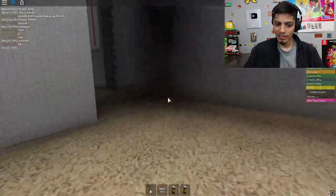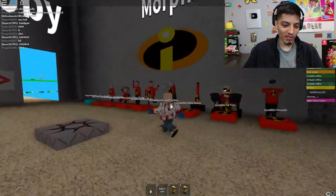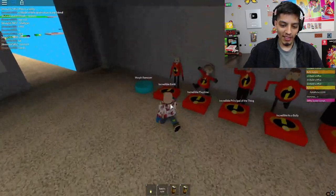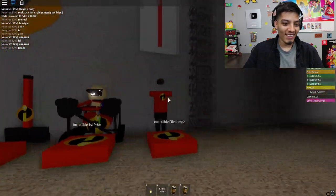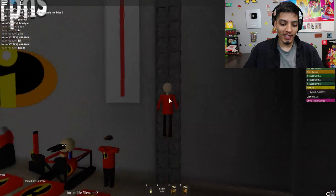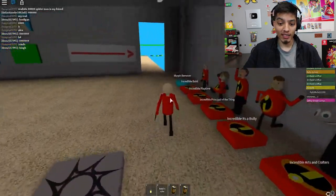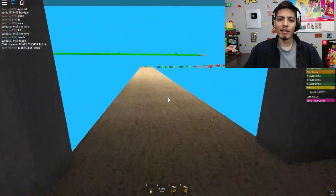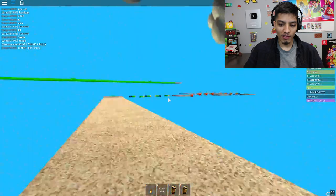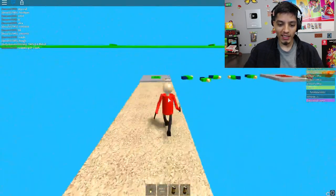They have Incredible Baldy — look at this, it's Baldy dressed as the Incredibles! There he is. There's no commands here unless you buy the pass, but that's gonna cost you a lot of Robux. Let's continue as Super Incredible Bald because we're the best in here. Here we go — there's floating Baldies, we're gonna have to step all over them.